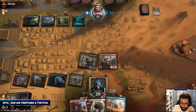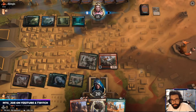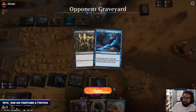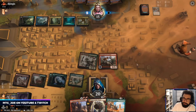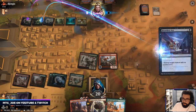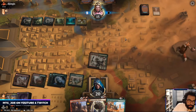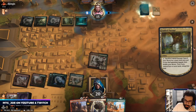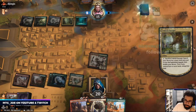Next turn I can Shock this and have Coco and Bone Crusher to stomp. Interesting, they chose to do that.